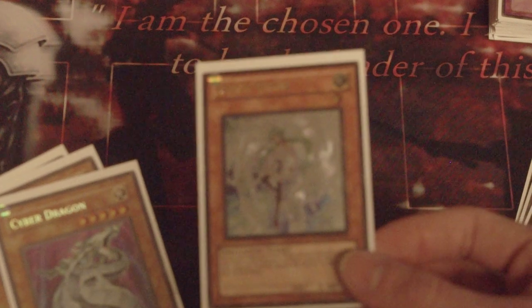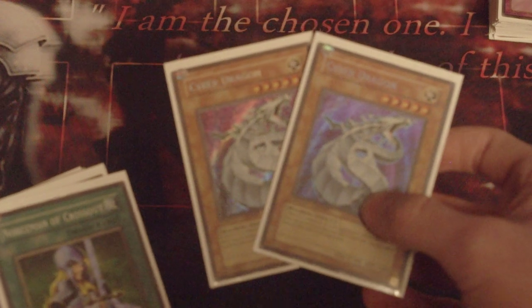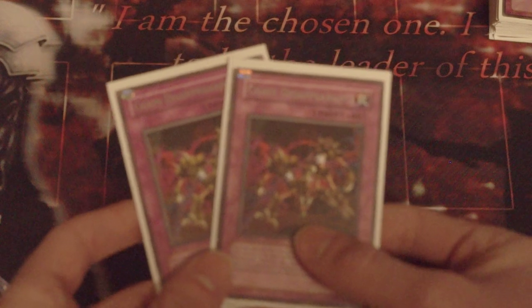Got the one Effect Veiler — obviously the play is special summon Chaos Sorcerer, remove, summon Effect Veiler, go into Arcanite, pop two. Also obviously good for negating effects. Double Mystical Space Typhoon in the side — helps with getting rid of back row, good card in general. Gadgets are going to be so good this format. Crossout. Double Smashing Ground. Two Chain Disappearance — still going to be good for the same reasons King Tiger is good.